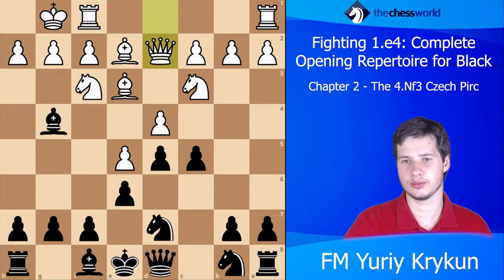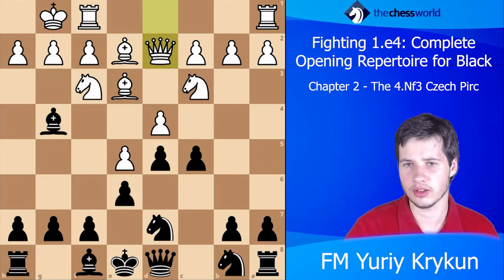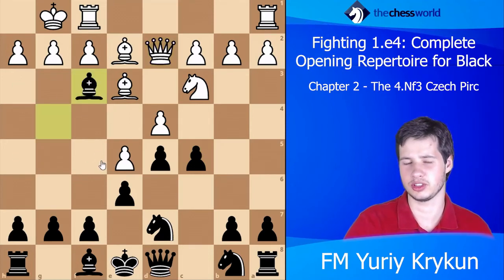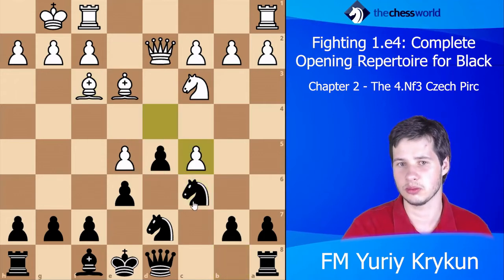Then Qd2, and here Black missed an opportunity — or rather, I think it makes sense to simply take off this knight immediately. After Bxf3 we can just go Nc6, and here the entire center is already collapsing. Surprisingly white is nearly lost.